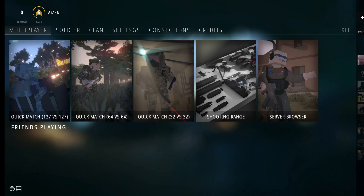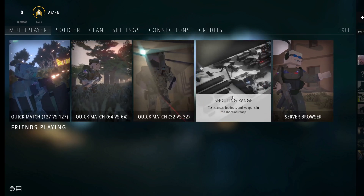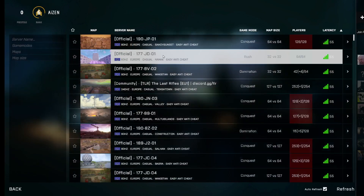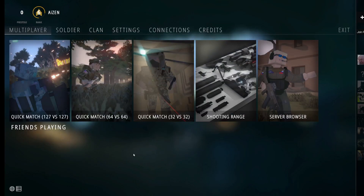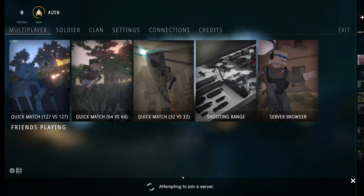As you can see guys, we are in the game right now. First thing that you need to do is join a game. You can either join a quick match, go to the shooting range, or you can click on server browser and look for any server that you'd like to join. I'm just gonna join a quick match and now we are joining the server.